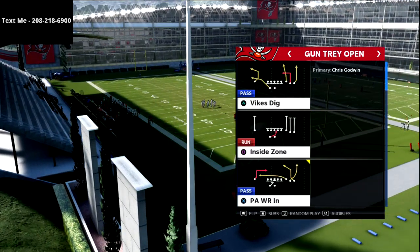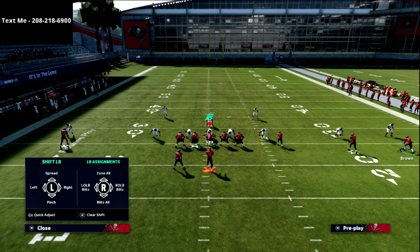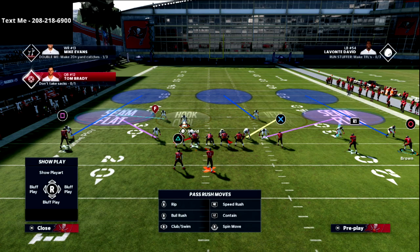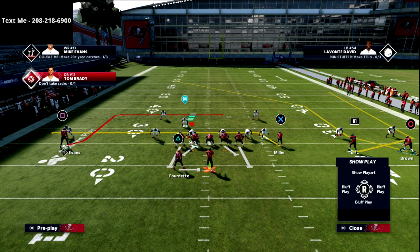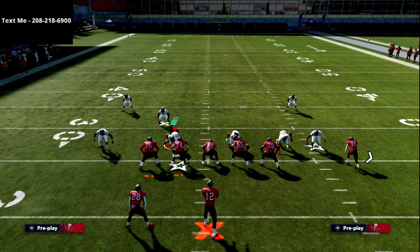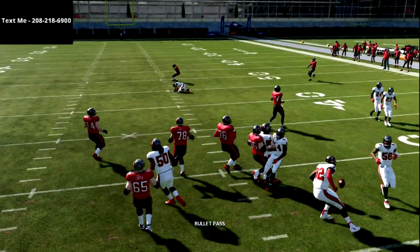Today we're talking about PA Wide Receiver out of Gun Tray Open in the Vikings playbook. This is my favorite play, especially when my opponent is doing certain coverages. What I like about this play is it gets underneath a third. All I'm going to do is smart route the circle receiver — that's really it. The one thing I personally like to do is create mesh posts, so I'll put a table route in and I've got two drags.